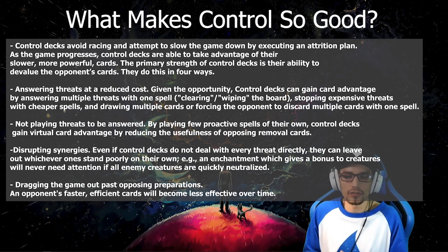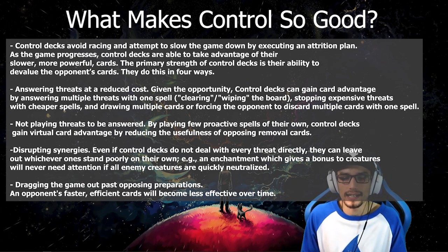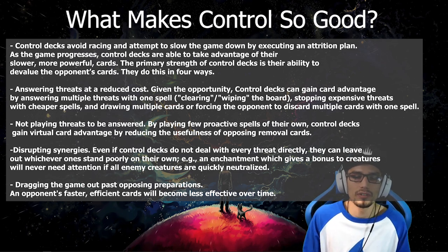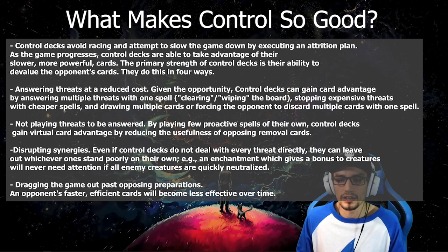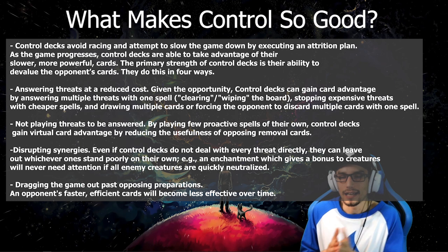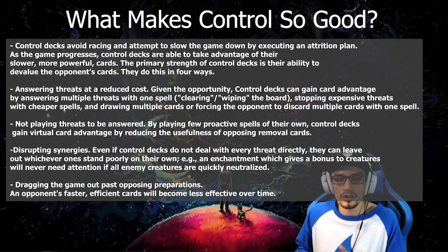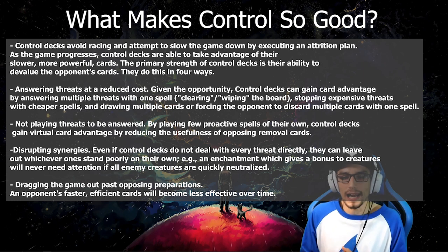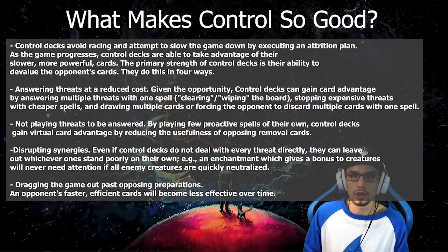Secondly, by not playing threats to be answered. By playing few proactive spells of our own, control decks gain virtual card advantage by reducing the usefulness of our opponent's removal spells — if we have no creatures, all of our opponent's creature removal becomes dead cards. Thirdly is disrupting synergies. Even if control decks do not deal with every threat directly, they can leave out whichever stand out poorly on their own. A good example is an enchantment that buffs your creatures — fine to leave on the board as long as you don't let the creatures hit the board themselves. Fourth is dragging the game out past opposing preparations, where an opponent's faster, more efficient cards become less effective as the turns progress.